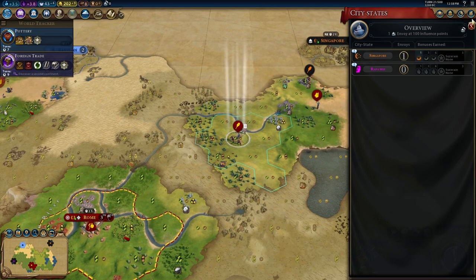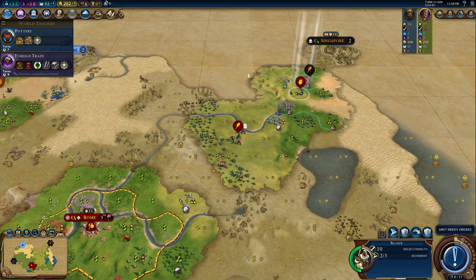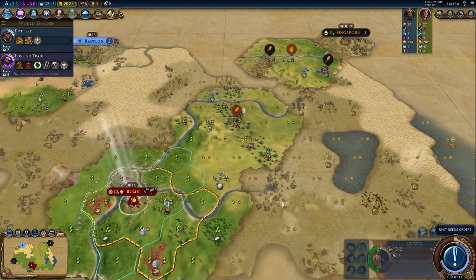The tech boost trigger for foreign trade is to discover a second continent, which we could do. We can't really control that — we just explore and hope we discover a second continent.